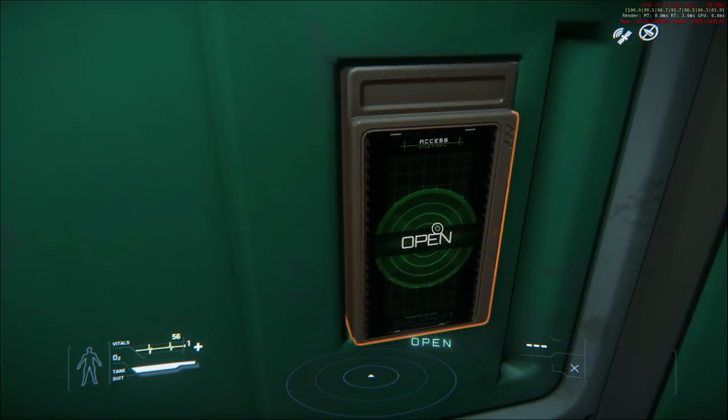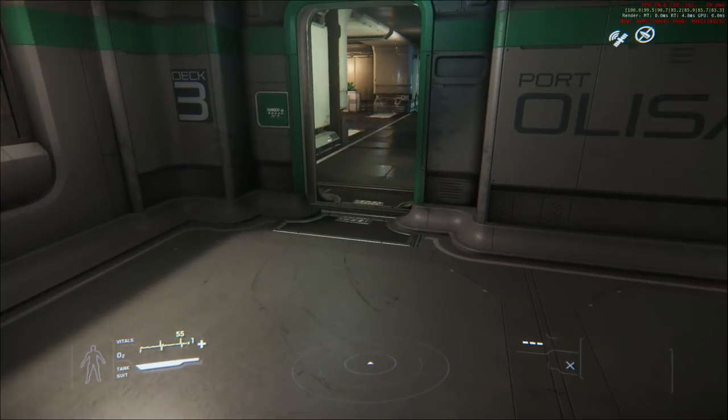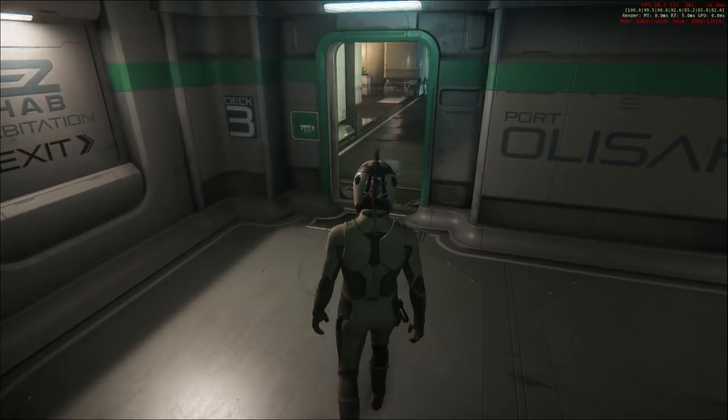You press F and then click to open if you want to interact with anything around here. And yes, the Mohawk is poking out of the helmet as promised.